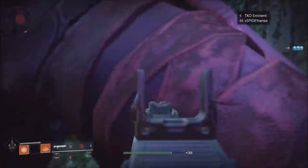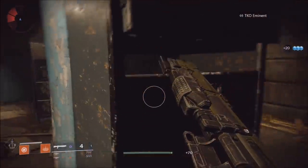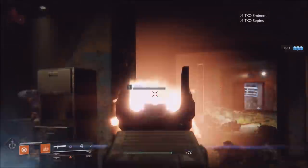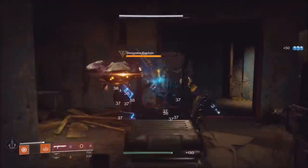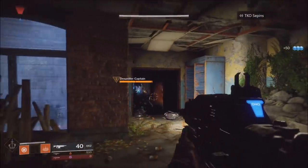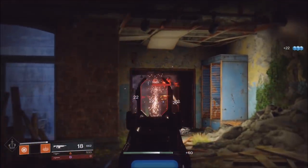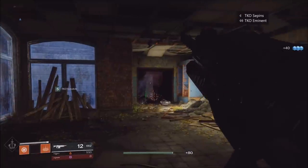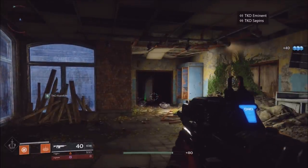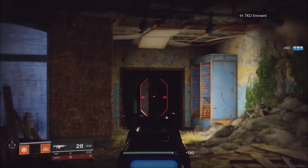This loot cave is in the European Dead Zone, in the Trostlands. When you land down, you go to the left — it's where the high priority target comes out. It's the Captain. The Captain comes out with four Shanks. If you do not touch the Captain and you kill only those Shanks, those Shanks will spawn instantaneously over and over again — it will not stop.